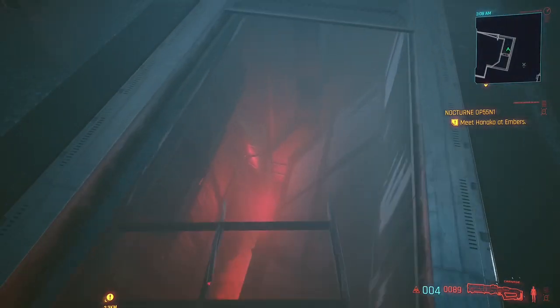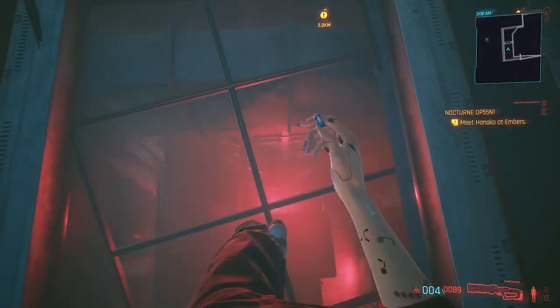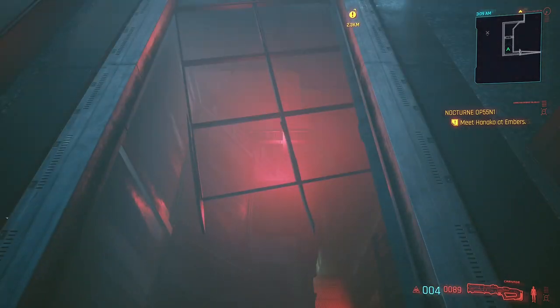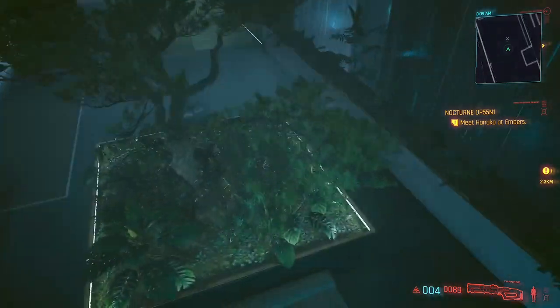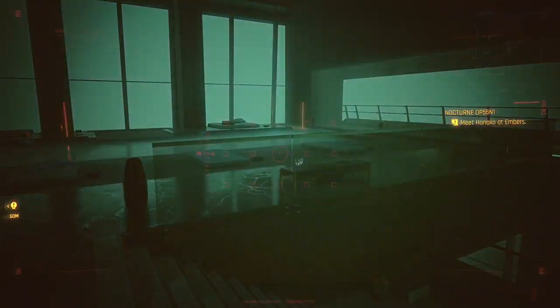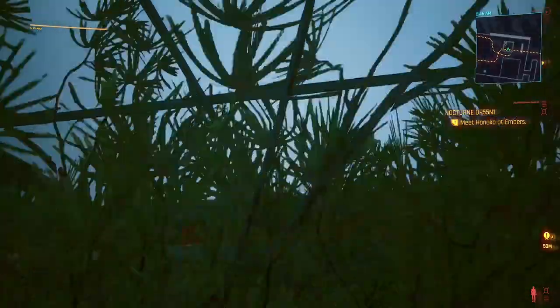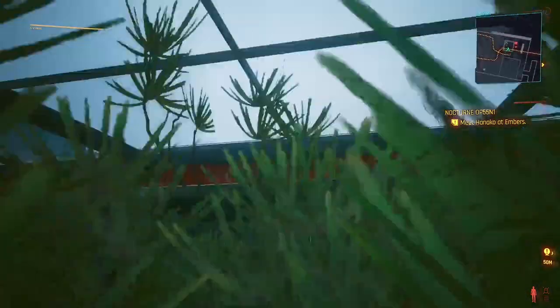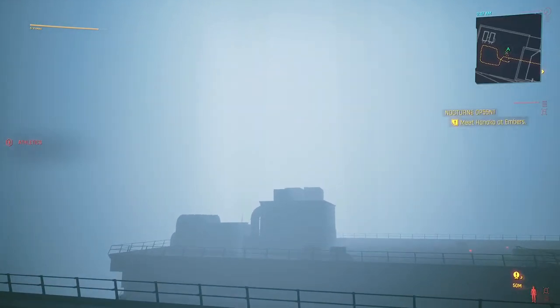Once you get to that level where you and Jackie fell through the roof, you'll discover it's very hard to jump through that area — it's actually impossible because they've added an invisible wall and invisible roof over that initial bit. But if you go to the area where the pool is and jump on the tree, it's quite difficult to master but you can double jump your way through that roof, then dodge and grab the ledge.